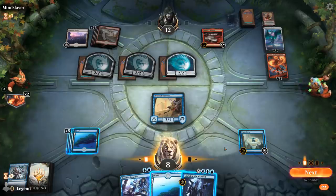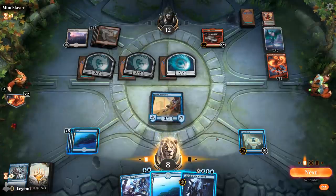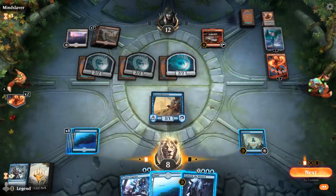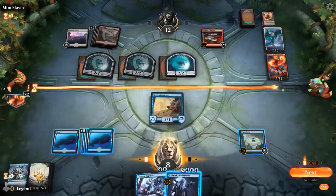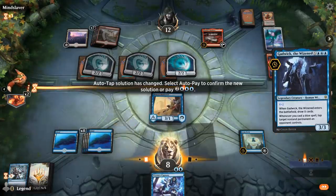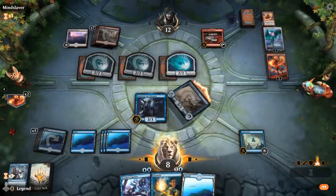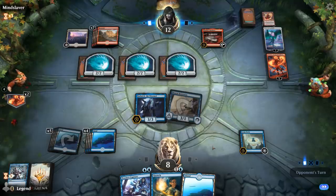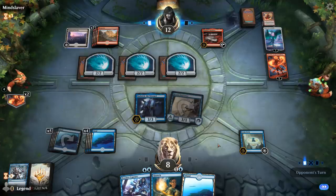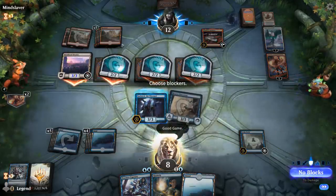We're down to 8 life — there's Gadwick but it might be too late. We can draw a lot of cards, but we'll probably just lose to this Chandra. With Gadwick we could find another Brazen Borrower to force them to replay Chandra, but that's not an actual answer. With 9 mana, we try leaving 4 mana for instant speed creatures — Quench and Island are not going to do it. We're pretty much dead here — they can fire up Mobilized District and Chandra deals us more damage. Good games, onto the next one.